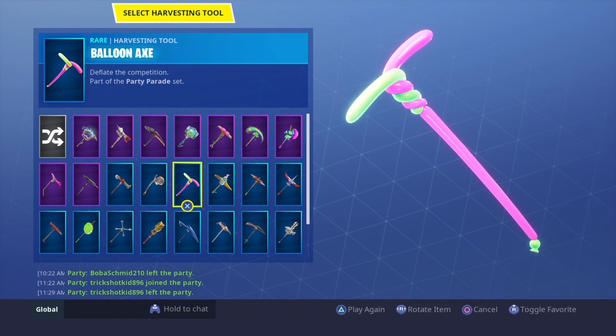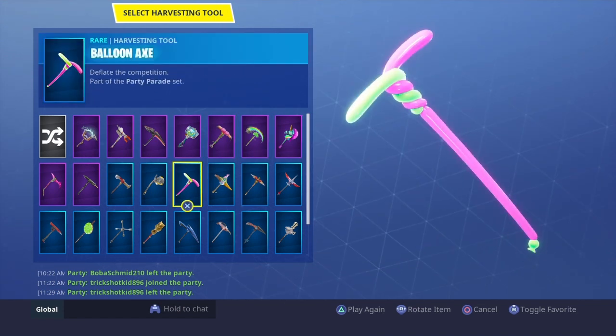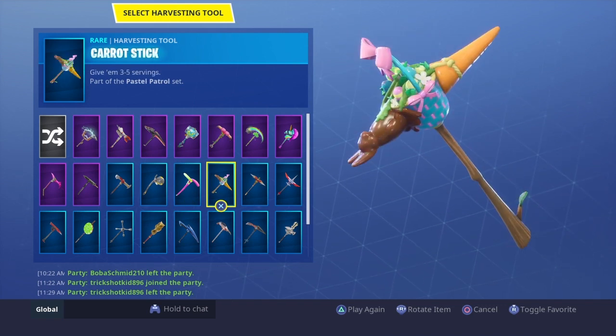You have the Balloon Axe, which is the Season 5 pickaxe — people say it looks like something. I think it's a part of the Party Parade set, which they're not working on their sets that much. They just worked on their Bright Bomber set and the Sunshine and Rainbows. But I feel like this is going to be a good set when a skin comes out with this pickaxe.